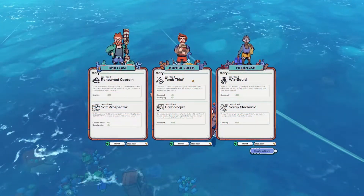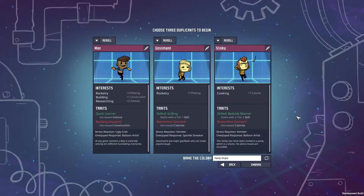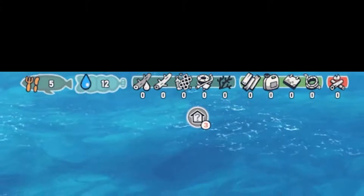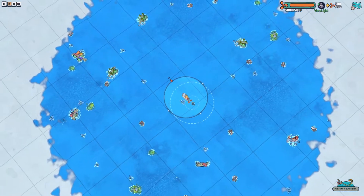I'll start at the beginning, at this very promising starting screen, which immediately reminded me of the duplicate selection screen from Oxygen Not Included. After selecting a starting crew, you have very limited supplies, a fairly limited range, and the world map is mostly covered with a fog of war.